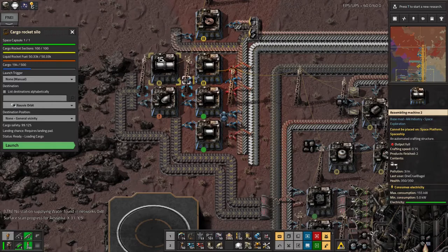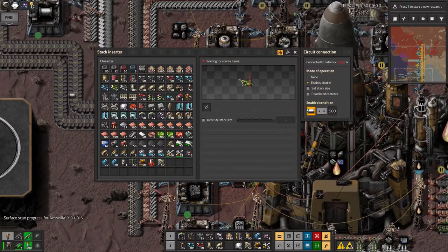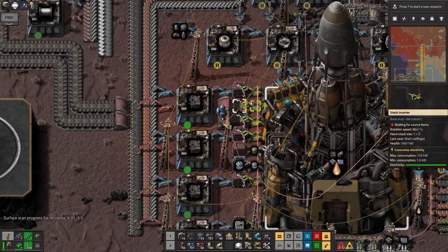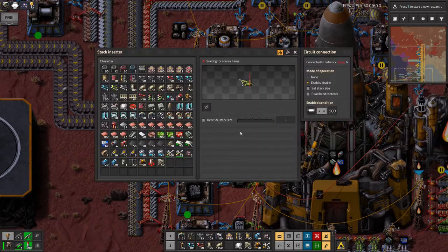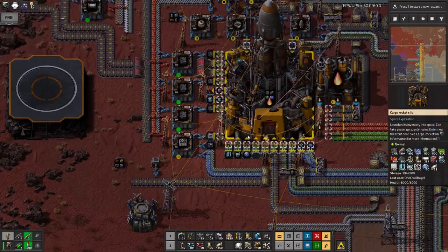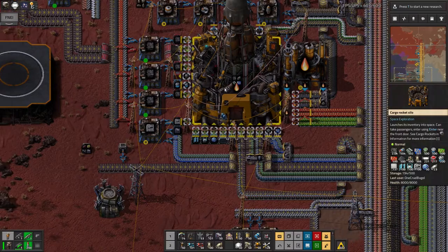I started building long space pipes but then realised that down here you can only load in one thing from each belt using these belt conditions. Otherwise you'd have to use filter stack inserters and have them alternate back and forth between what they're lifting and what they're measuring for — I'm not sure that's even possible. So I've just got one inserter for each thing except scaffold with this room.